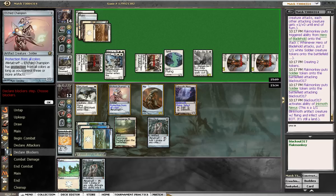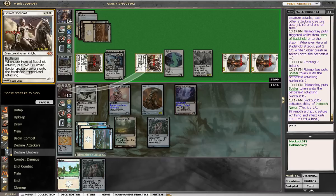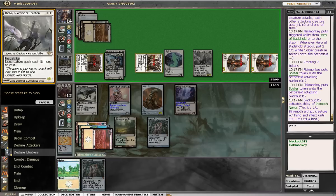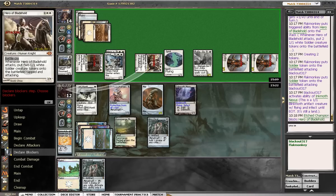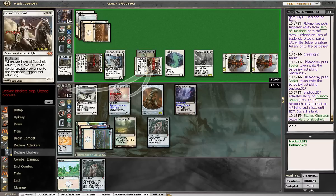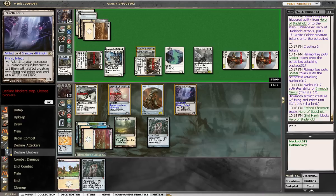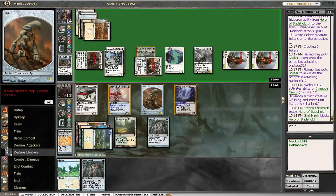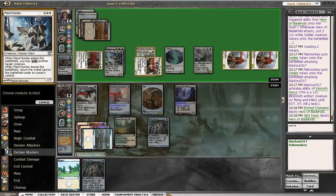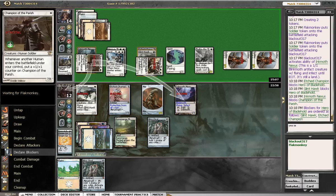We unfortunately have to block. I think we're going to double block, double block. Can't risk not having metalcraft. So we'll double block, double block. Take 4. Don't love this — don't love this at all. Go down to 8.